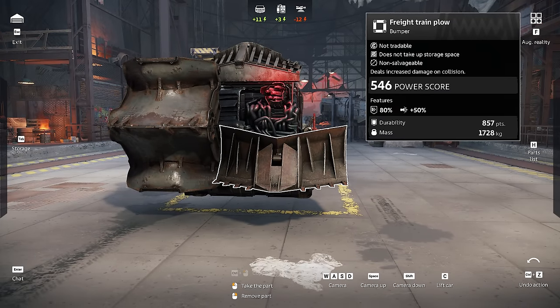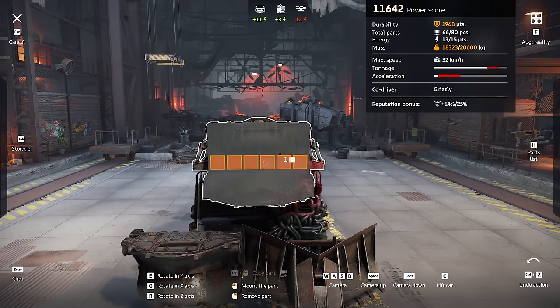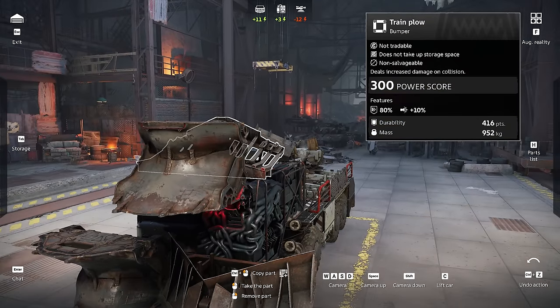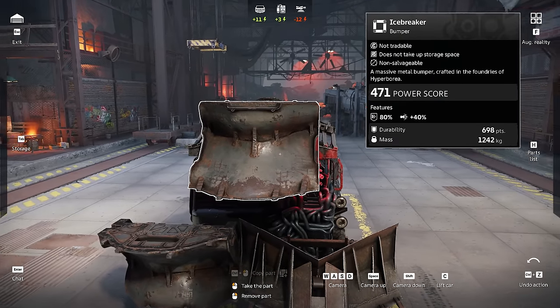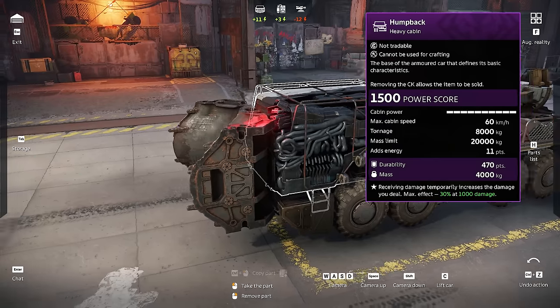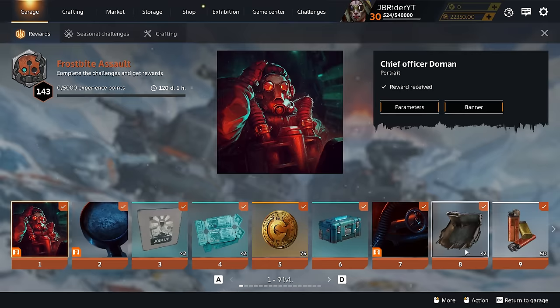It is smaller than the freight train plow — one pin smaller or thinner — and it's not as heavy. It weighs 1,242 kilograms; the freight train is still 1,700 kilograms. It's also a bit smaller than the normal train plow which is 952 kilograms, but this one is a little heavier due to more durability. So that is the level 8 reward.